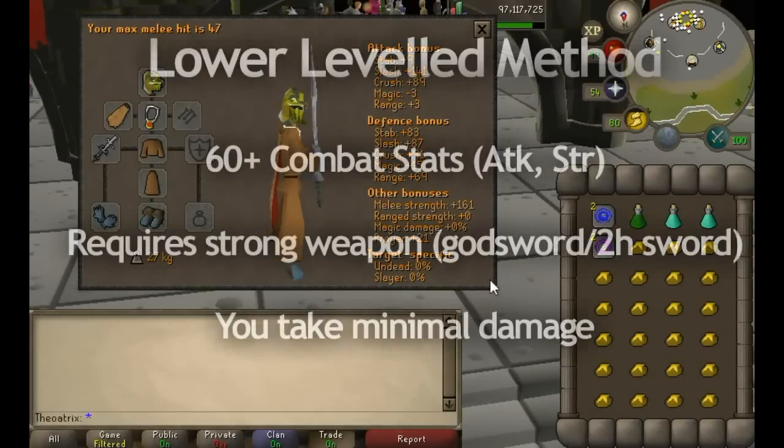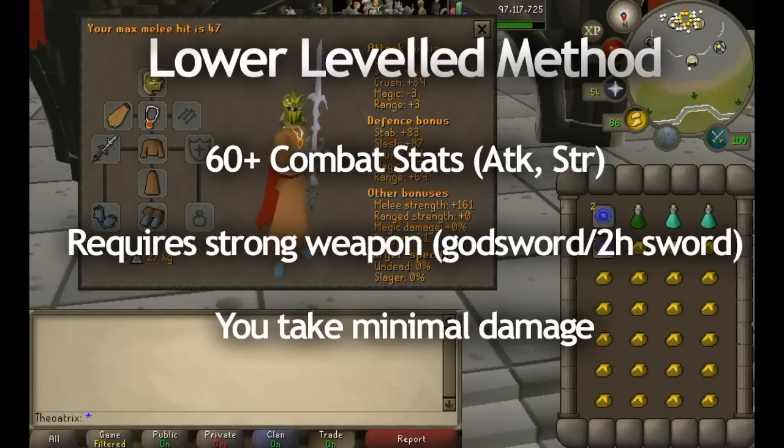Next I'm going to show you the lower leveled setup and method. For this I recommend at least level 60 to 70 in attack and strength, but your defense level is the main difference here — since you don't actually take any damage doing this method, you don't even need any defense levels. The method to kill him is flinching.